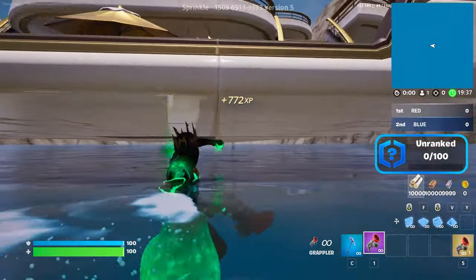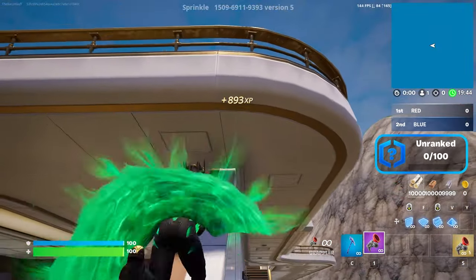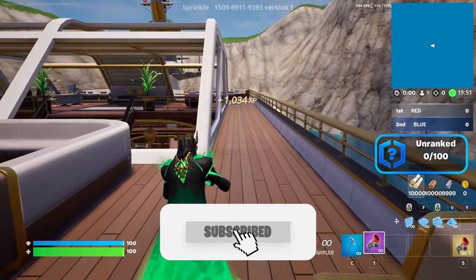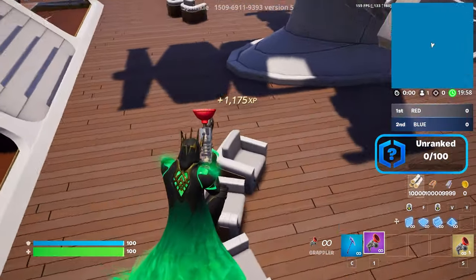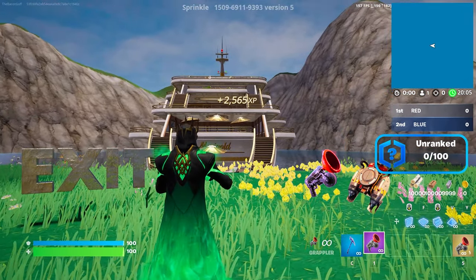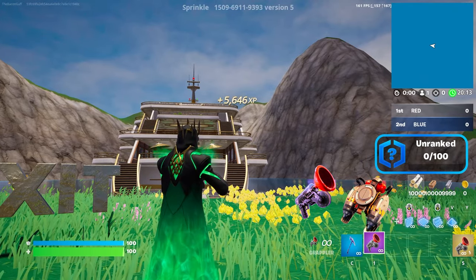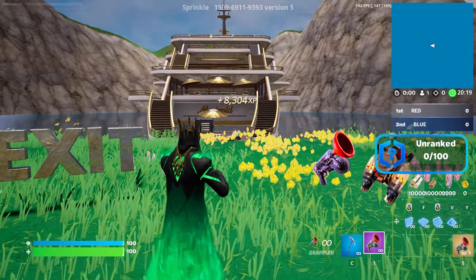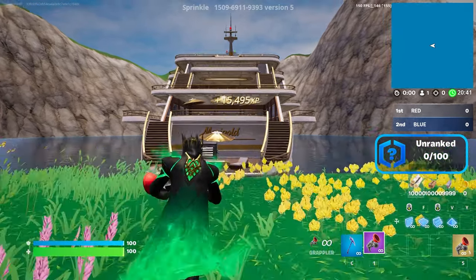For the first XP button, get on top of the yacht using the grappler or by mantling up. Keep going all the way to the top and follow me. Once you're at the top, go behind the yacht and there should be four chairs. On the fourth chair there's a secret XP button — click it. We're getting 1000 XP per second. This is my third time doing this, so you should get over 150,000 XP. We're already at 14,000 XP.